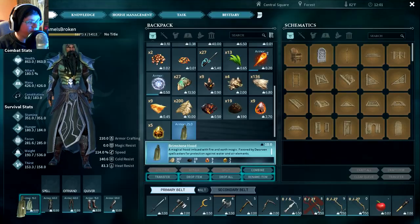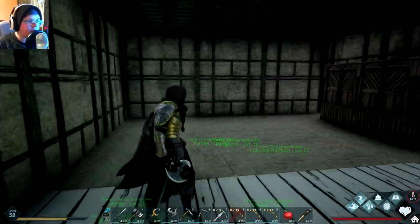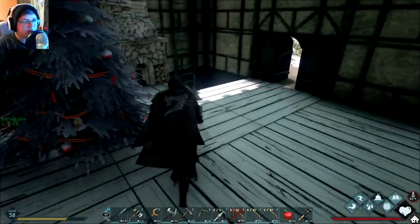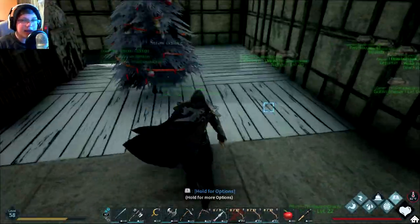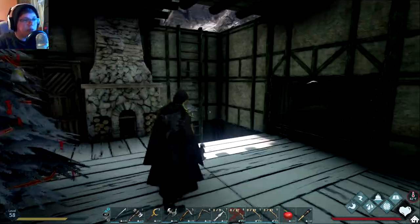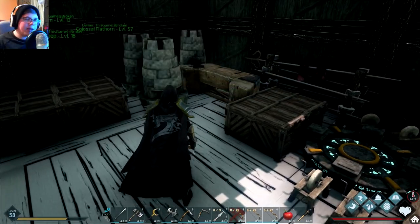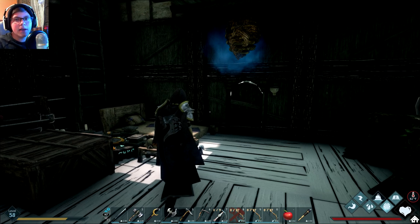I spent like an hour or two fiddling with settings thinking I had some animation setting turned off, but apparently not. I have no idea why the Elven cape doesn't animate, but I really want that elf cape to animate like this. Anyway guys, we got the Nidhogg, we got the goblin, we played with some things. That's going to be it for today's episode — if you enjoyed, make sure to like and comment. I'll see you guys later, God bless and goodbye.